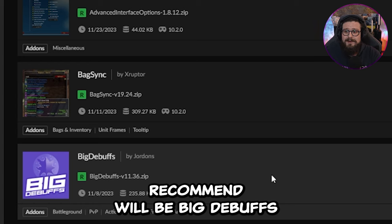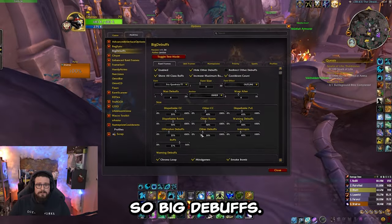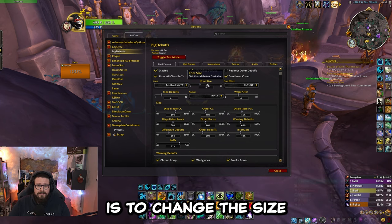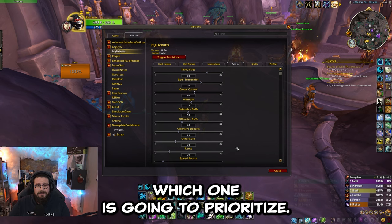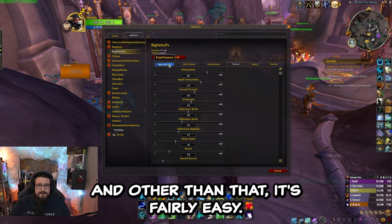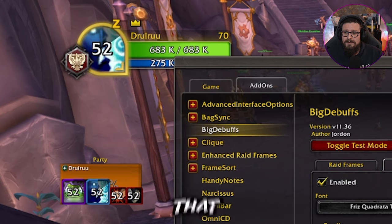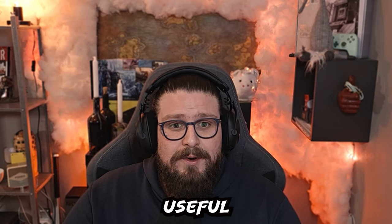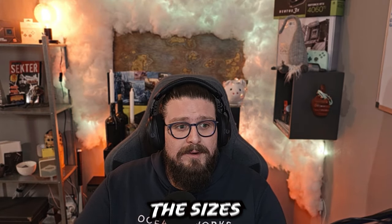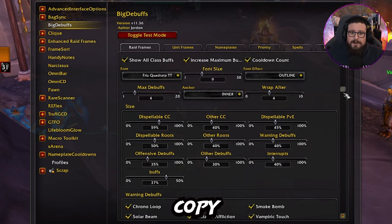The last add-on I'm going to recommend is BigDebuffs. It keeps track of buffs and debuffs on your nameplates and party portrait. All you really need to do is change the size of the different debuffs and buffs, and possibly change the priority to decide which one gets shown first. It has a test mode so you can see everything while you change it — you can see debuffs on your party frames, on your portrait, and on the nameplates. These are my settings; you can pause the video and copy them.